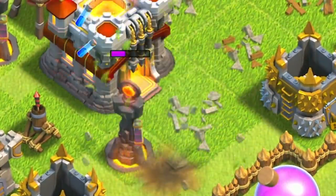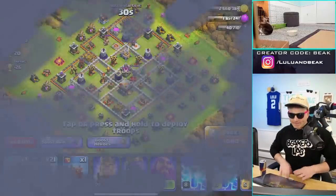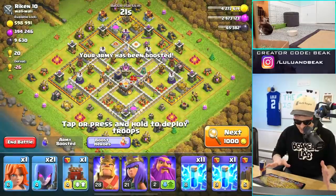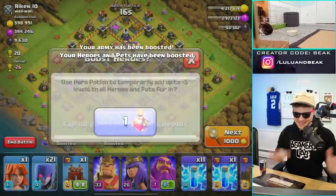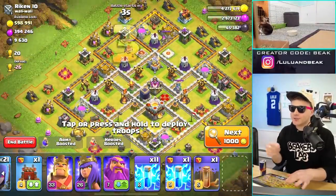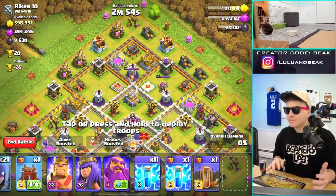A couple of trolling raids later, we realized we needed some dark elixir and we weren't really trying very hard to find it - until we found this base. Can we even take this? If we're gonna have any chance I gotta boost the army. We just got two more levels - why don't we boost the heroes as well? We just got two more levels on the witches. Do we have a chance though? I seriously don't know. Where's the dark elixir? We got some in the drills right there, some in the storage - that's free, maybe.